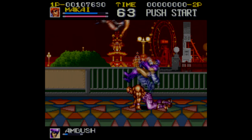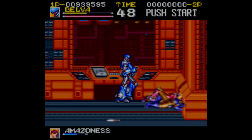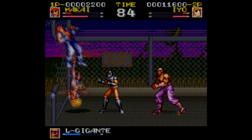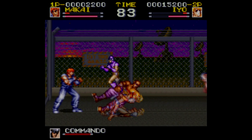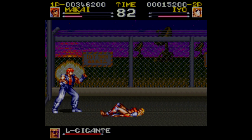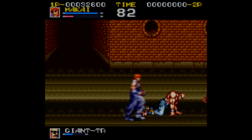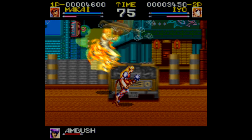Every beat-em-up has to have a hook to keep you coming back to doing the same repetitive stuff over and over — like Final Fight's excellent sound design, Captain Commando's crazy enemy design, or just the general chaotic nature of the gameplay in Turtles in Time. In Ghost Chaser Densei, it's each character's varied moveset. You can flip between characters at each continue, so it's really nice to be able to organically find out what each of these characters is capable of. Most of the stuff is pretty easy to figure out too — it's usually just hitting the forward button twice and then the special move button, or back and then forward while pressing attack.